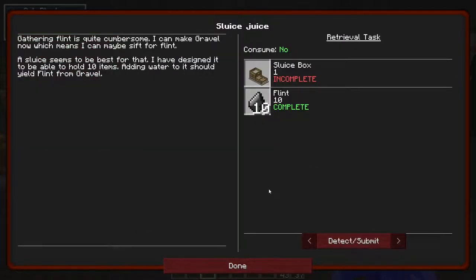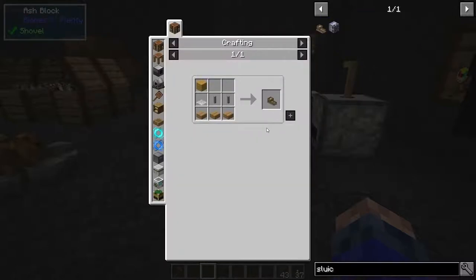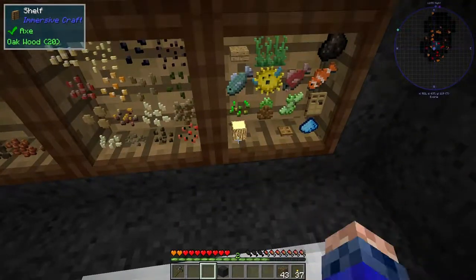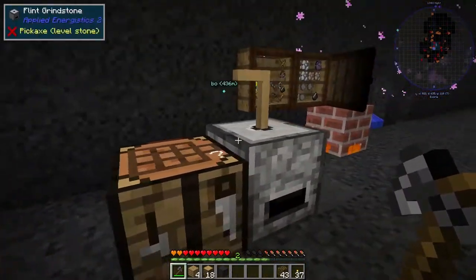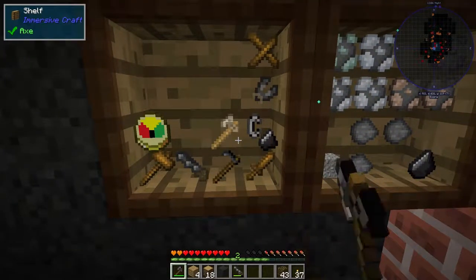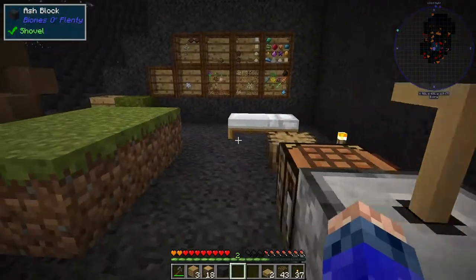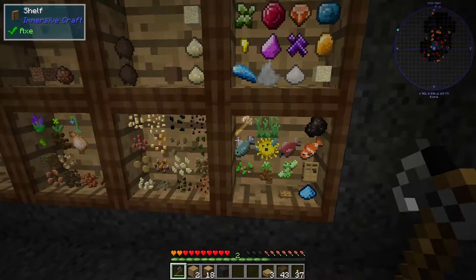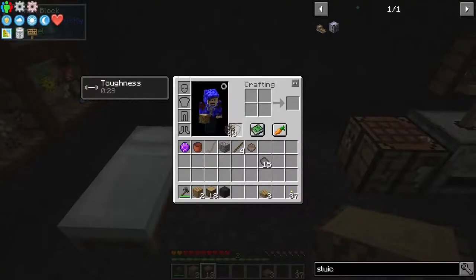Sluice juice — 10 flint and a sluice box. Sluicing for gold. Slabs, a fibre mesh, and a plank and sticks. There are two slabs — we've already got one slab. And then we need the sticks and a mesh. We need nine of these things.